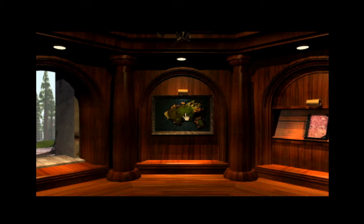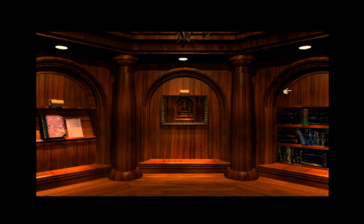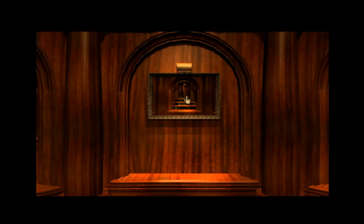Now that I'm in here, I'm going to click on this picture, and I'm going to rotate the tower to be facing these gears. Now that I've done that, I'm going to want to open this passageway, and to do that, I'm going to click on this picture.